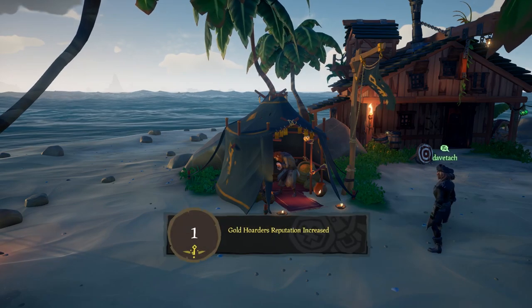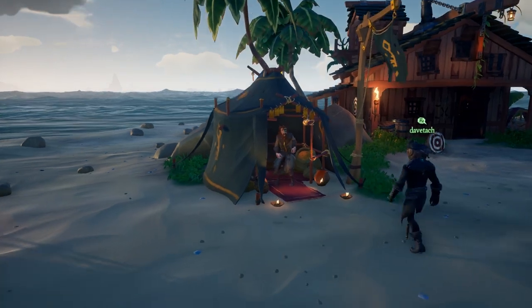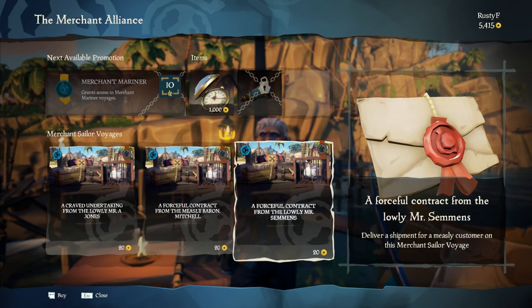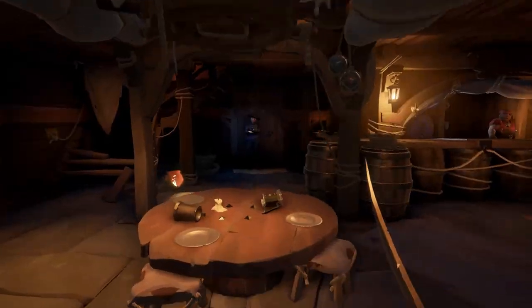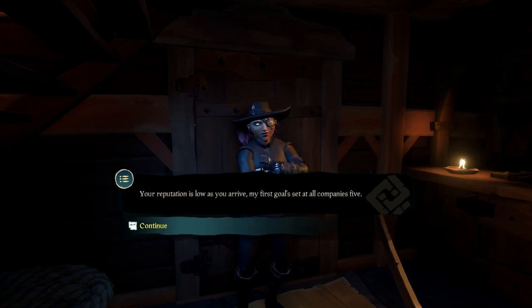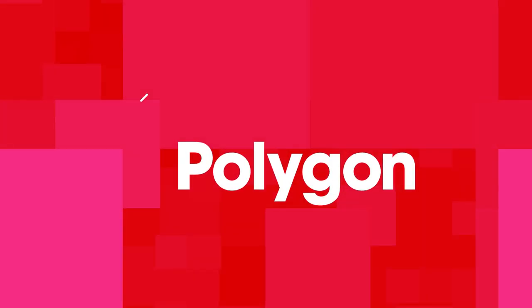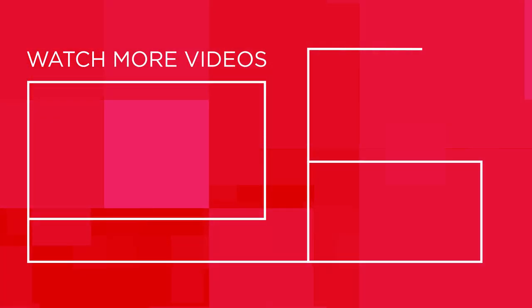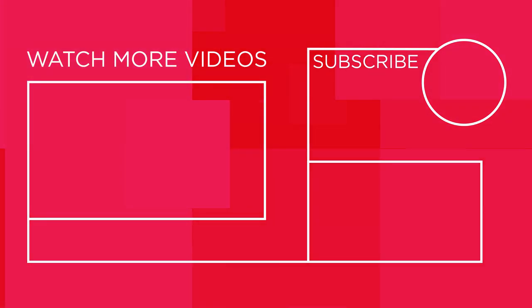Every time you complete a voyage, you'll increase in reputation with that faction. Reaching rank 5 will unlock more complicated quests that give you more money and more rep as you go along, but they obviously take longer to complete. If you're looking for money quickly, I'd recommend sticking with one faction until you get to rank 5 and then focusing on those rank 5 missions. But in the long run, if you're looking to experience the endgame of Sea of Thieves, you're going to have to rank up all three factions. Anyway, that should keep you busy for the first few hours in Sea of Thieves. Good luck and happy sailing.